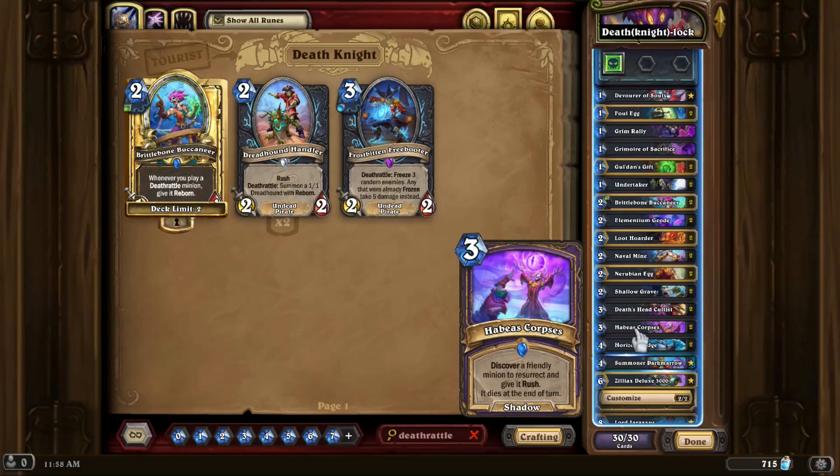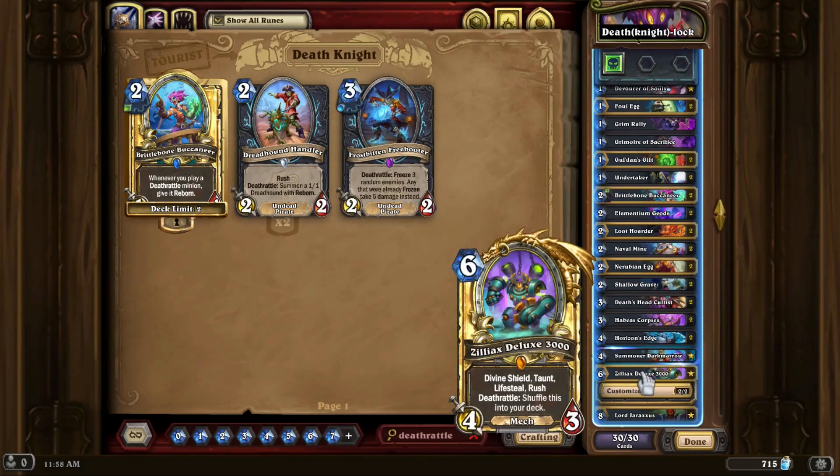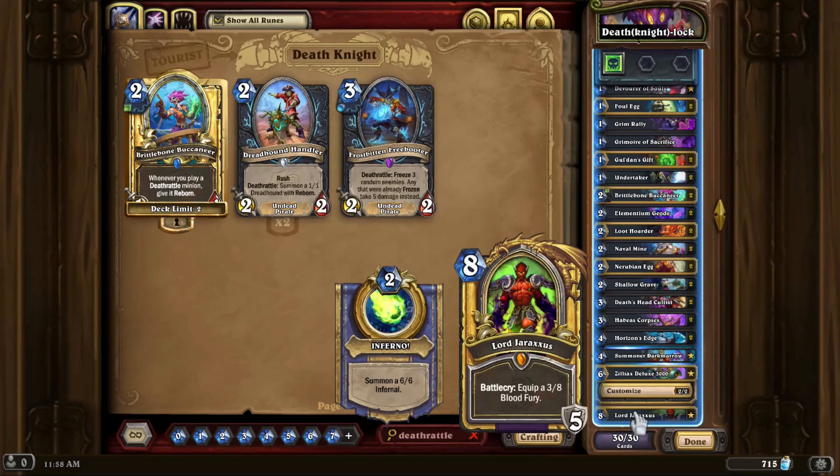Cards like Habeas Corpses give us additional copies of our Deathrattles that we can use again to whatever particular effect we might need. We also have a couple of high-end cards or general glue cards, because the deck does need some help. Zilliax is an okay high-end threat that helps the board stabilize. Jaraxxus is a good late-game threat, because eventually your hero power is just going to get you killed — sometimes having Jaraxxus spitting out Infernals will be enough to get you over that hump between the mid-game and late-game, where the deck starts to struggle.